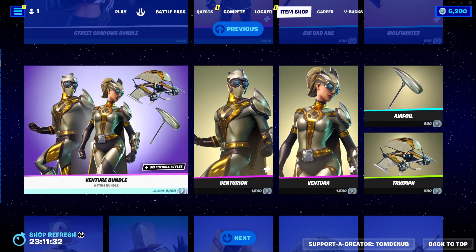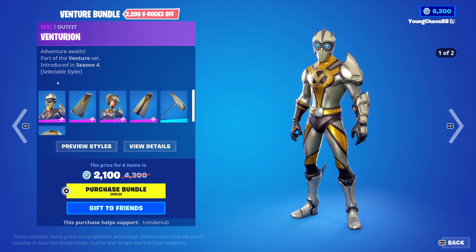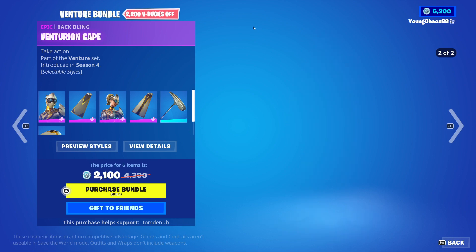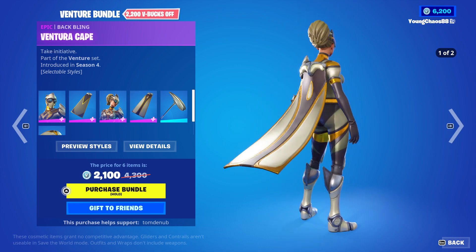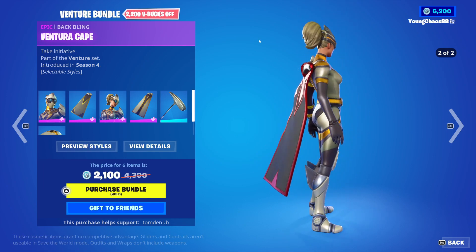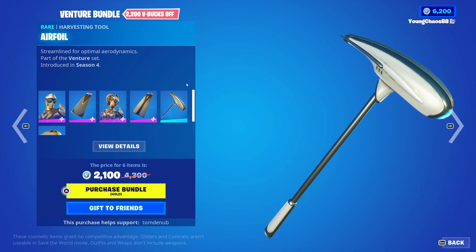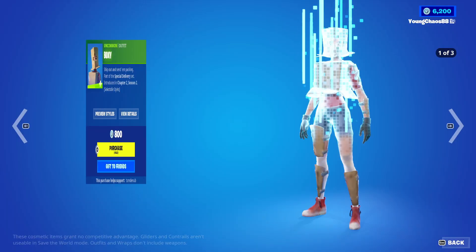And then we also have the Venture bundle returning — pretty cool bundle. We have Ventorian with the back bling Ventorian Cape, an Epic skin, 500 V-Bucks. The skin and back bling do have that souvenir style too. We have Tora with the back bling Ventorian Cape, another Epic skin, 500 V-Bucks. It has that black and red style for the skin and back bling. We have Air Coil, a rare harvesting tool, 800 V-Bucks. Triumph, an emote, 500 V-Bucks. And you can buy everything separately.